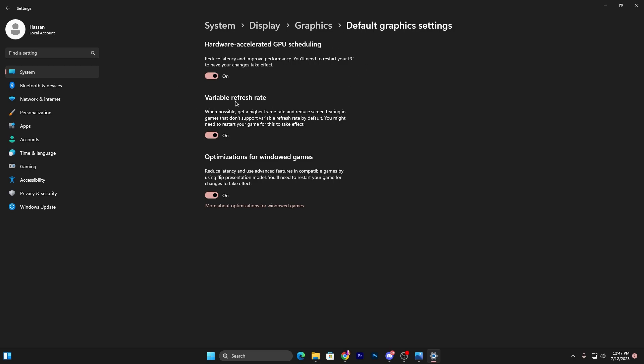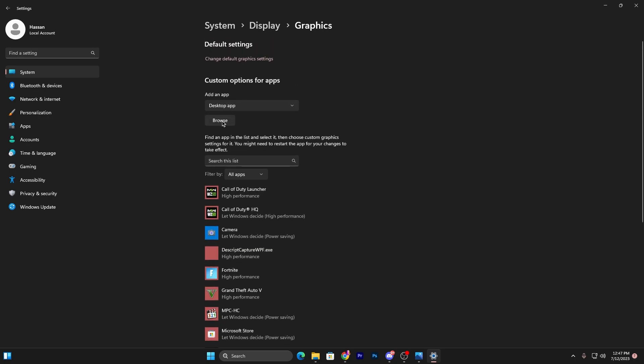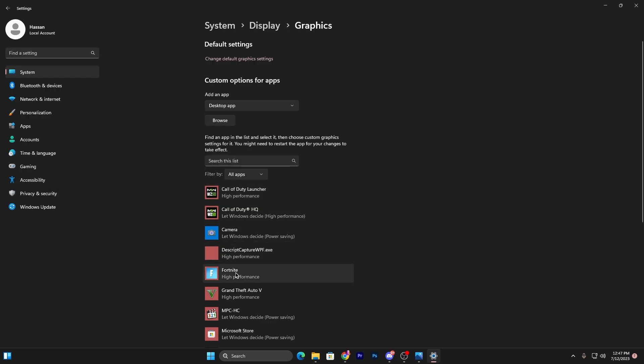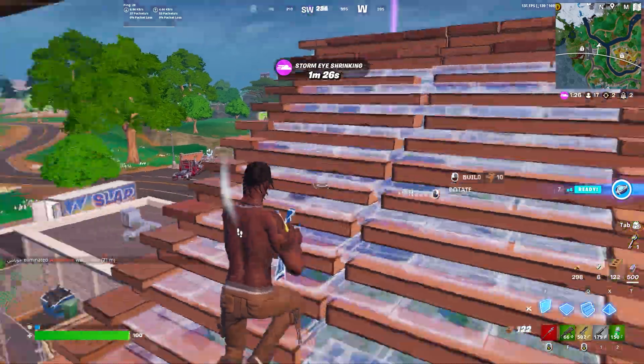For Variable Refresh Rate, I suggest turning it off. Turn on the Optimization for Windows Gaming option. Then go back to the previous step and add Fortnite by clicking Browse, navigate to your Fortnite installation directory, add the FortniteClient-Win64-Shipping.exe file, set it to High Performance using your NVIDIA GPU, then hit Save and close the Graphics Settings.